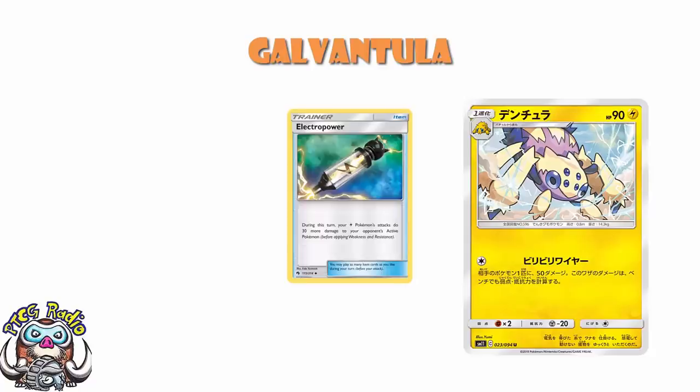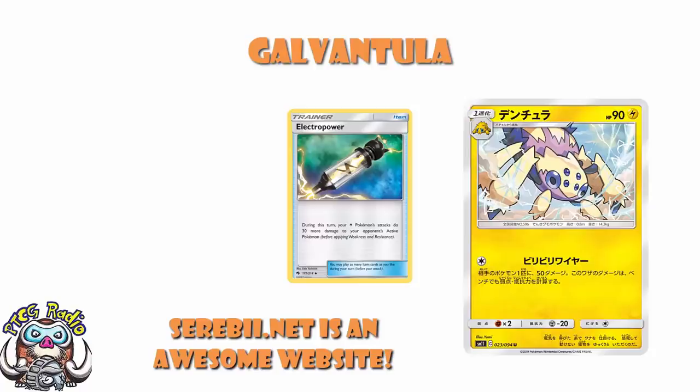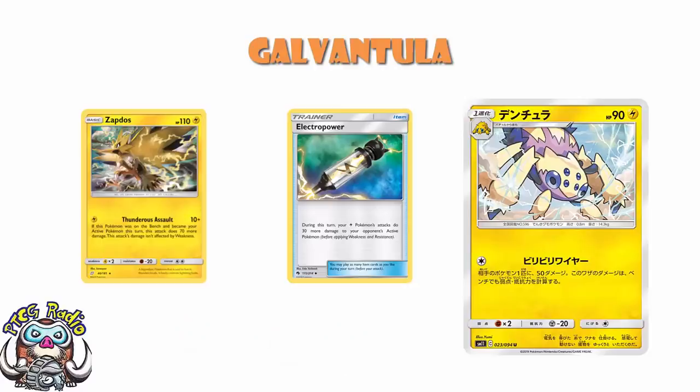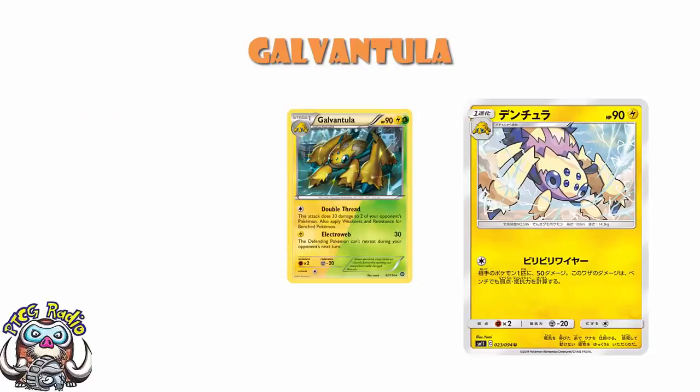You can use Electro Power to hit the active, and this is an attack that can hit the active. All of our translations here come from the lovely Joe over at Cerebi.net. But even then — Zapdos. How is this any better than Zapdos, which is a basic Pokemon, hits for more damage, has more HP, has a better resistance, etc.? I don't see any reason you'd want to play this over Zapdos. And I'm not down on Galvantula — I have many spiders in my house. And I was quite a fan of the Galvantula from Steam Siege, which was both Lightning and Grass type, and could do 30 damage to two of your opponent's Pokemon, applying weakness and resistance for the bench. That was a good sniping attack. This is not, ladies and gentlemen.